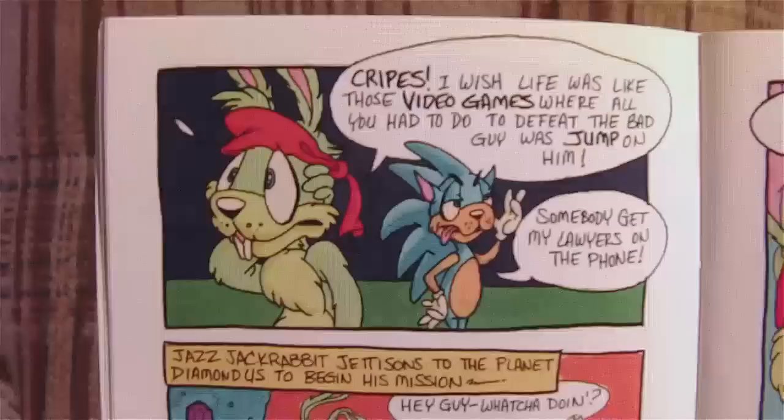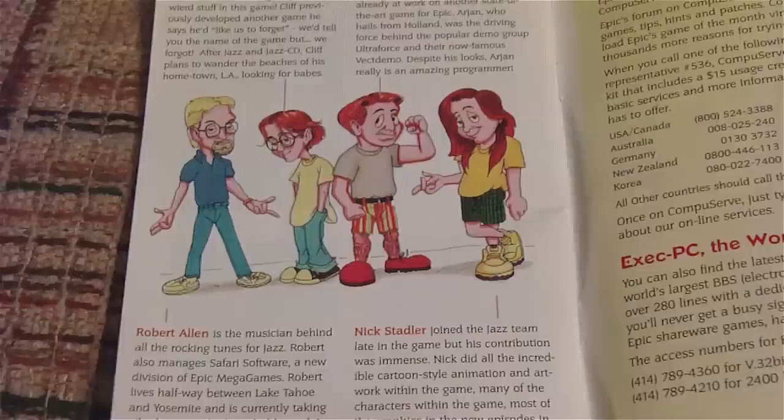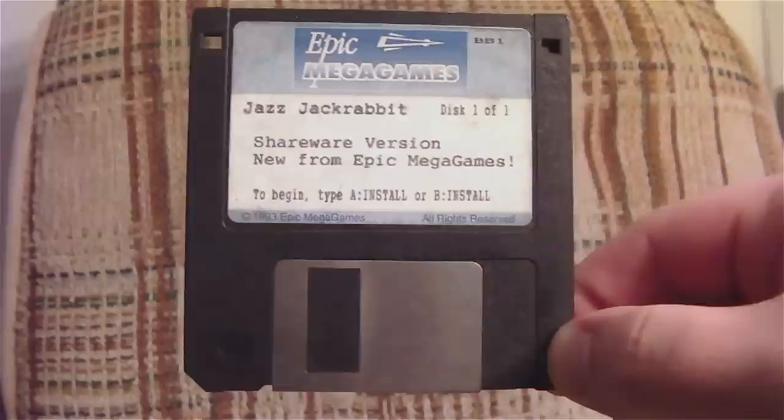The manual also doubles as the game's documentation, with information on everything from the controls, to the story behind the levels, to the enemy designs. You also get this awesome drawing of the developers of the game. I especially love the depiction of Cliff Bleszinski — it's quite the stark contrast to his look today. I got my first copy of the game on a shareware floppy disk from Epic, which came with the full version of Epic Pinball, and it contains the entire first episode of the game.